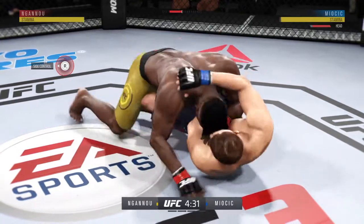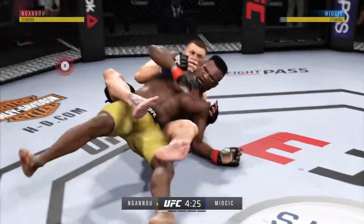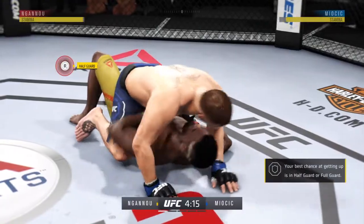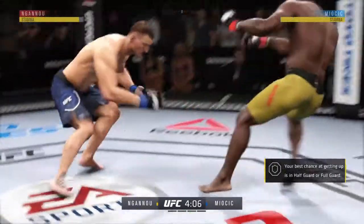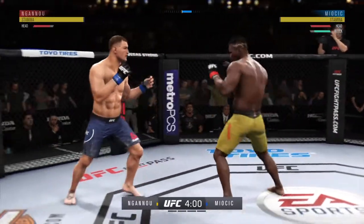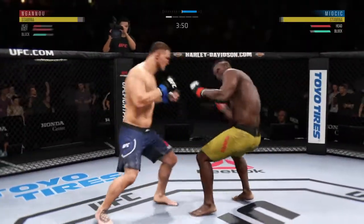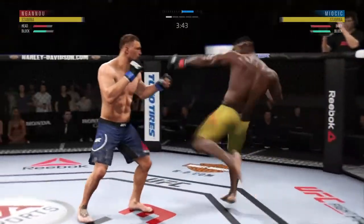That landed. Nice sweep. Excellent movement here on the ground — half guard. Huge block there. The defense is holding up. He's got one here. The champ is in deep danger here. He's really hurt.